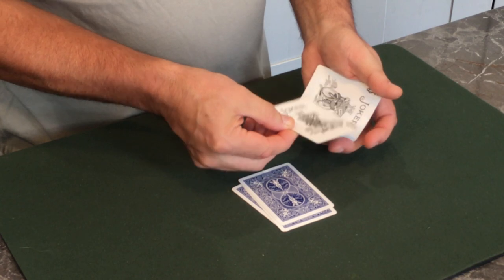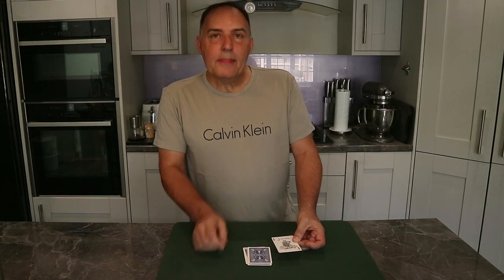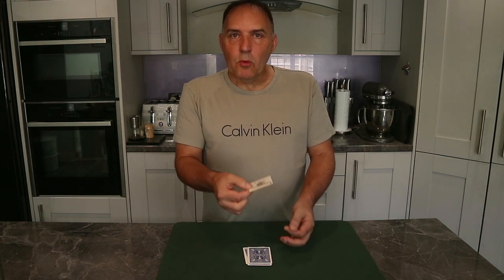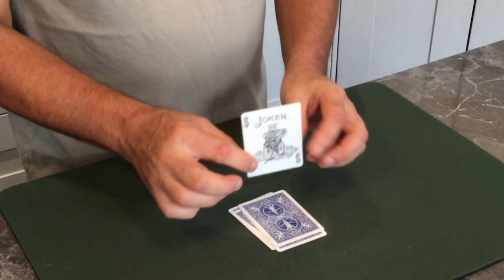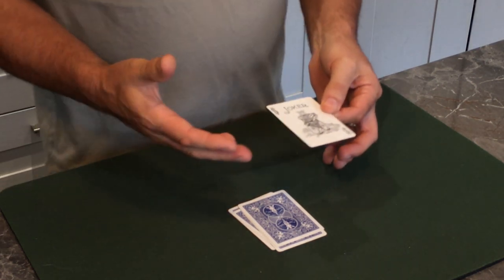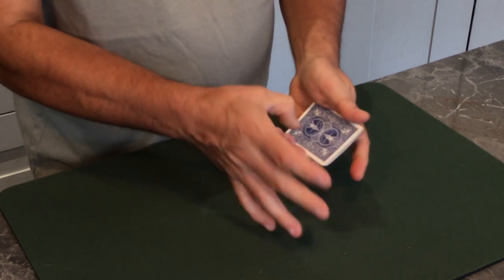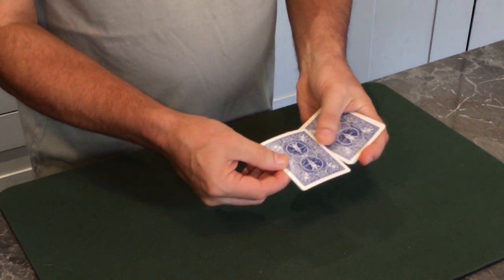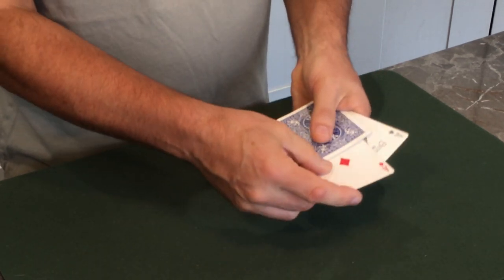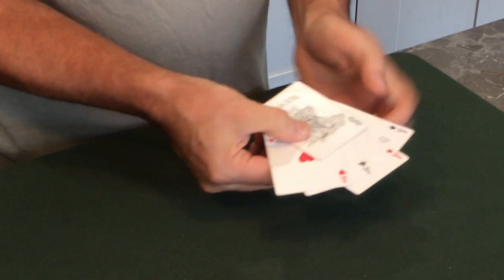There it is — another joker flipped over. Let's get rid of that, leaving us with a single joker. Now on their own they can't do much — this can't flip over all by itself. But what it can do is have a magical influence on its colleagues. Imagine the highest card you could get in a game of cards — that's right, aces. And if we just take the four cards on the table, look — the wild cards become the ace of spades, the ace of diamonds, the ace of clubs, and the ace of hearts.